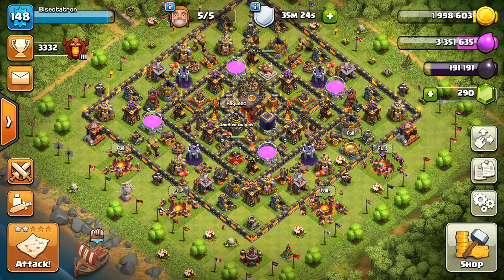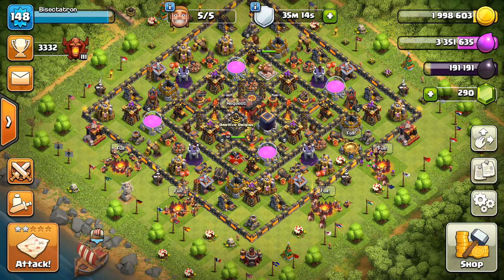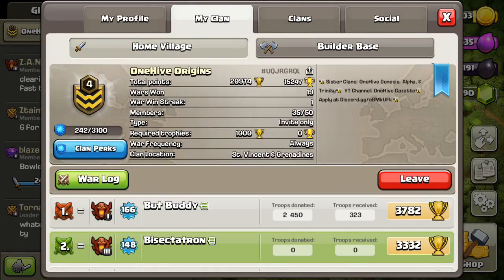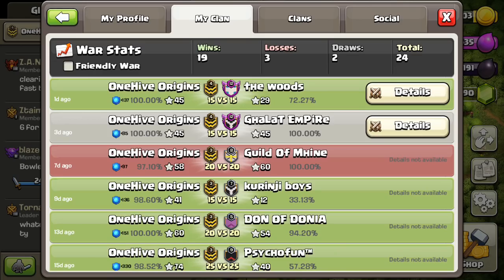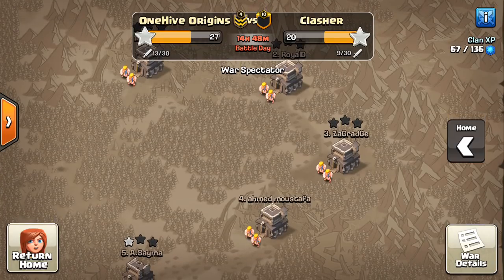Hey guys, what's up? Bisectatron here from One Hive Gazette, here with the next video. This is part of a series I like to do occasionally — it's the low Town Hall 9s and the Town Hall 8s. I typically record these in One Hive Origins, as I now am. We'll go ahead and take a look at some attacks by some lower level Town Hall 9s and Town Hall 8s — something a little different. We don't see it in One Hive Genesis, One Hive Alpha, or even One Hive Trinity as much. So this is truly the lowest level bases and attacks we see in our One Hive family.